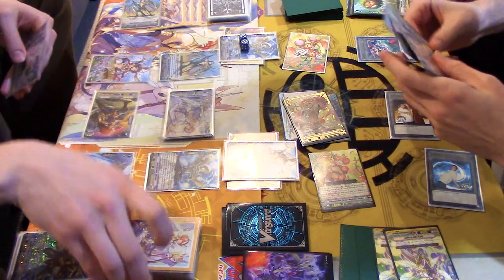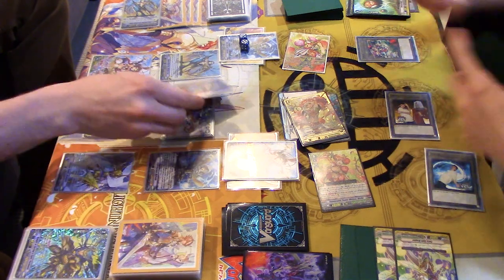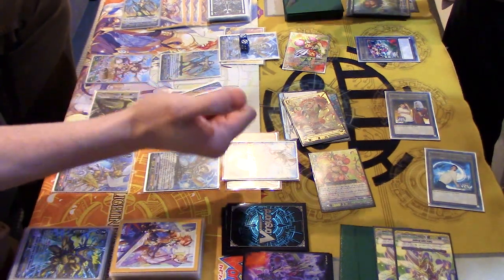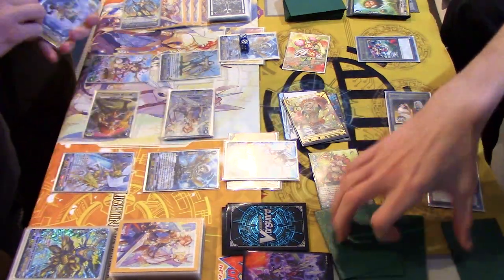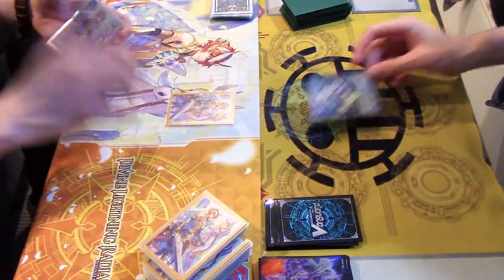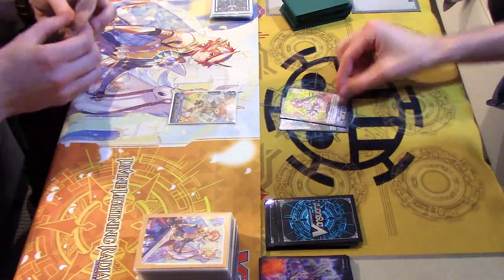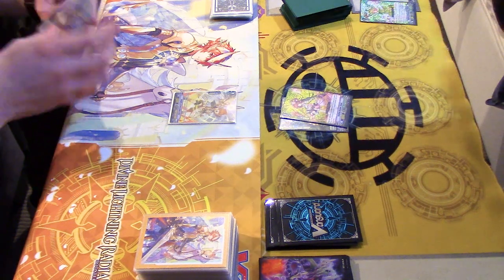I'll take that. First check. Second check — crit and power. First check — I'm out of yield. Vanguard, vanguard. Ozu. SP cowl. Diane. Diane's skill. Pass turn.